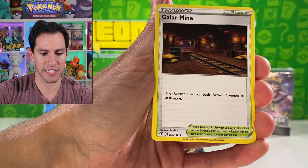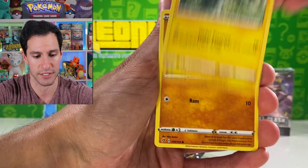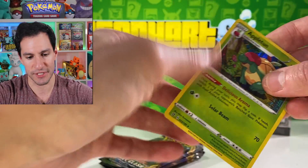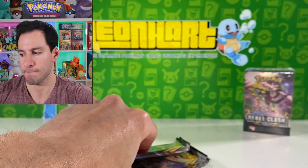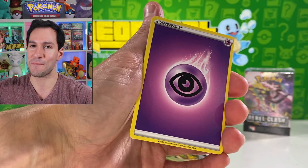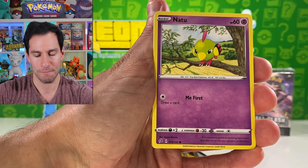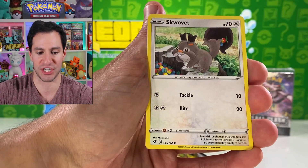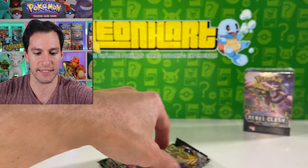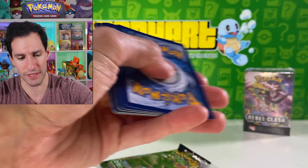Pre-release events are officially underway and you can go get the products now. The official release for this set is May 1st. Rolycoly, Applin, Shauntal. Psychic energy — pats on the back! I really just want to pull a Sonia. Gyarados reverse rare and Galarian Darmanitan — there it is! There are lots of cards I still don't even know are in this set, so it's really exciting to be showing you all these.